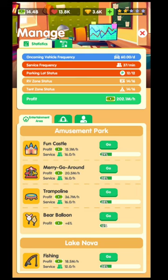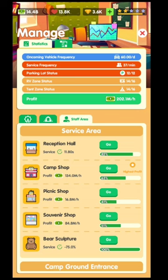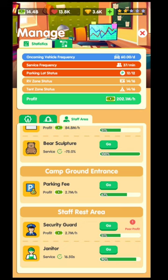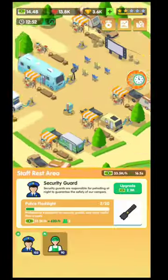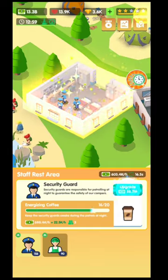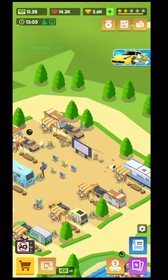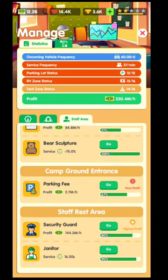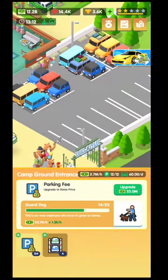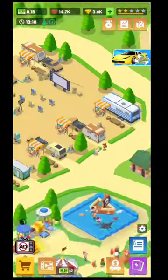To know what to upgrade, go into the statistics and manage department. You can see the amusement park, the spiral camp, and the service area. This shows you which category is least profitable. For example, if the staff area shows poor profit, hit 'go' and it tells you to upgrade a specific building — like this security office. Then go back to statistics, check the service area, and upgrade the next least profitable one, like the parking fee.